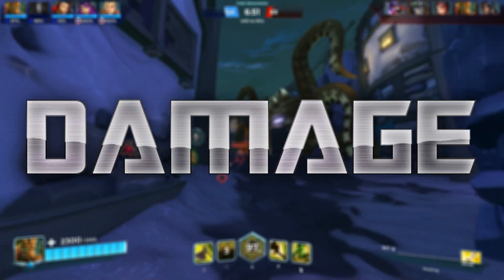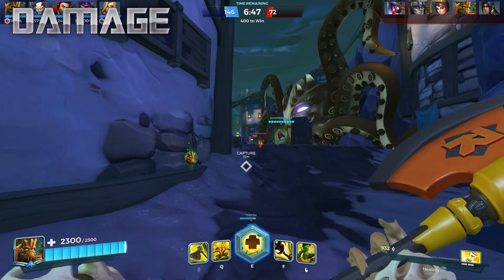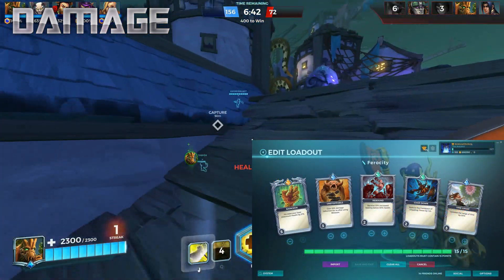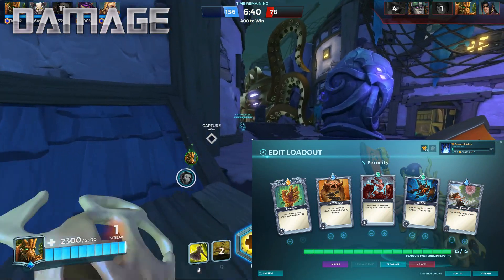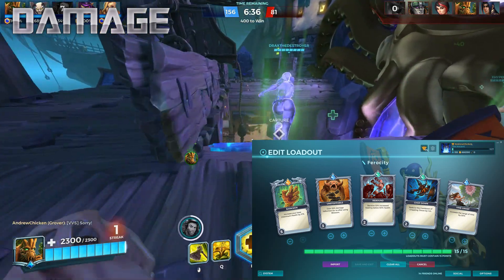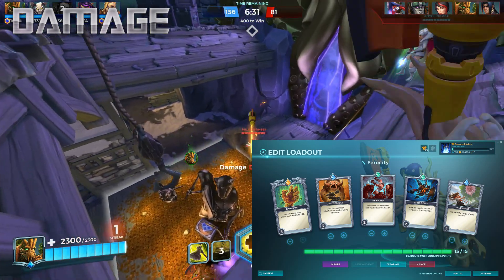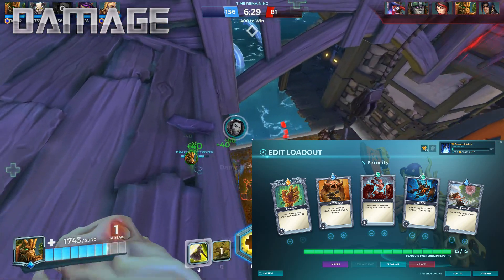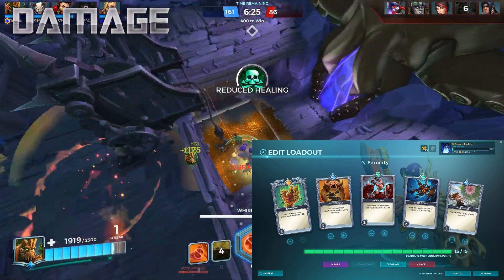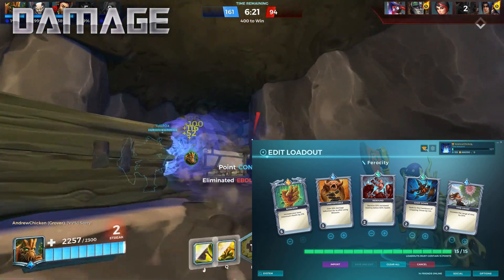Damage Grover can be a huge threat on the battlefield, with axes dealing upwards of 900 damage with his Ferocity talent. When building a loadout for Damage Grover, you don't want to prioritize cards that buff his Blossom since healing isn't your primary goal. Instead, you want to focus on cards that buff your HP and Crippling Throw, since both will increase your chances of winning a fight. Bark Skin, Vine Grasp, and Chop Down are all essential cards to have in your loadout. I also find Unstoppable to be really helpful, since damage reduction is super useful in giving you that extra second to finish off a target before they can kill you.